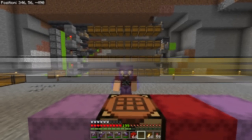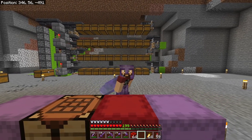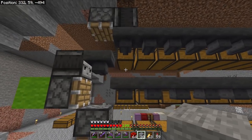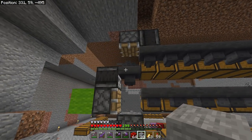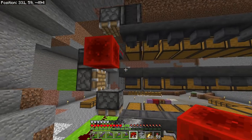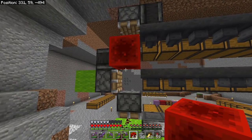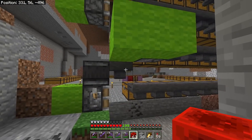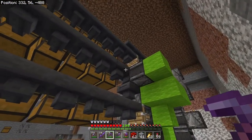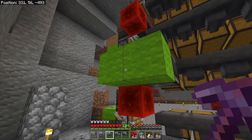Hello everybody, Prowl here and welcome to another episode of the Bedrock Guide. This is a continuation of the last episode - we got one unit down, three more to go. One minor thing you should fix that I didn't do in the last episode: put a redstone block right here because it'll keep items from dropping down into the next hopper, which shouldn't be a problem but just in case.